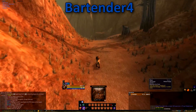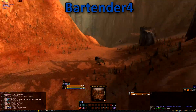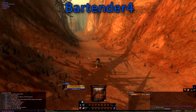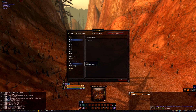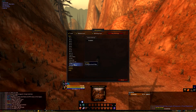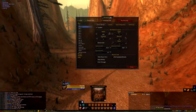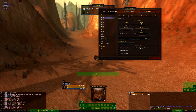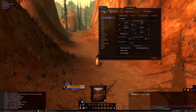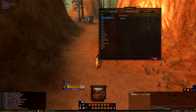Next up we have Bartender 4. Bartender lets us easily customize our bars and create keybindings, as well as allowing us to remove all of the Blizzard art bars. To pull up the settings, just type forward slash bartender and it should pop up with some pretty self-explanatory options. If you don't think I have enough bars and would like some for your UI, especially if you're a shaman or warrior, you can easily add some by clicking through the bars and enabling them. I'm currently waiting for an add-on to be released that will allow me to reskin Bartender, so this will be one of the first things I release an update to.